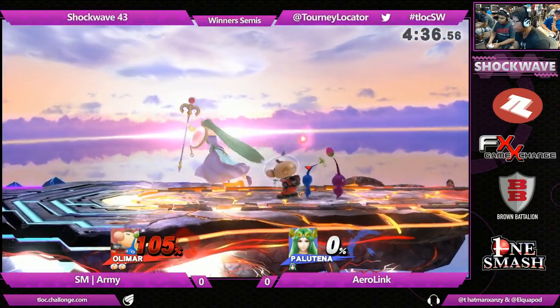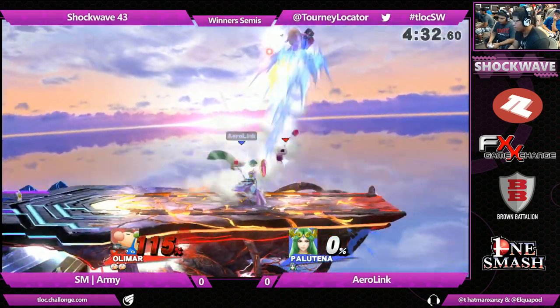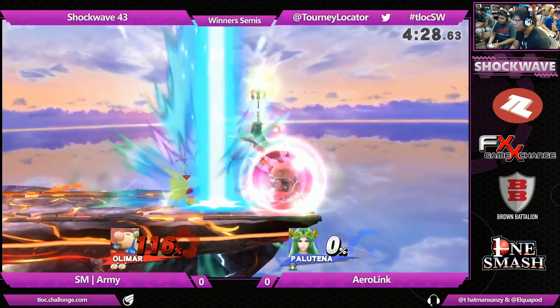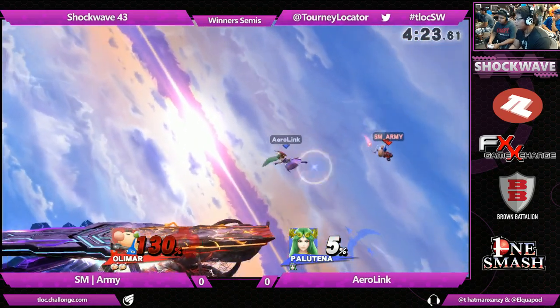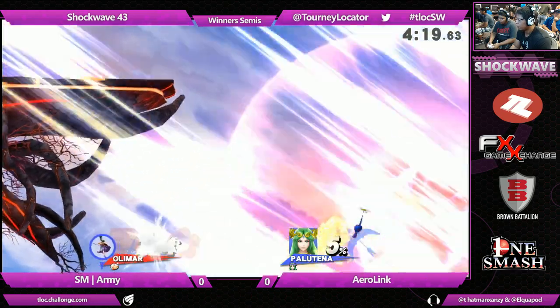It was looking like a really aggressive first stock from Aerolink — it was going to go in his favor. Great way to turn it around. And Army is doing exactly what he needs to do in this matchup. Instead of just playing to his character's advantage, he needs to play smart. And that's what he did — knowing his awareness of the position he was in, the bad position Aerolink was in, and throwing out the down air. Great stuff!